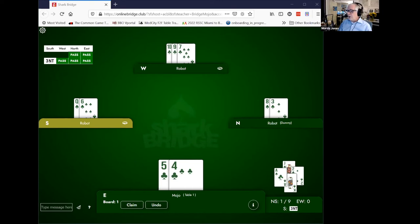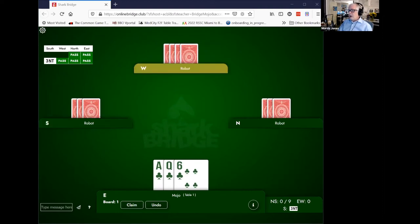Declarer will win their ace and their queen — they were getting those two anyway. This is an onside finesse. But you're going to set up your partner's 10 and 9, establishing two tricks in the suit regardless. This is against no trump contracts, of course. So this is a little bit of an interesting concept.